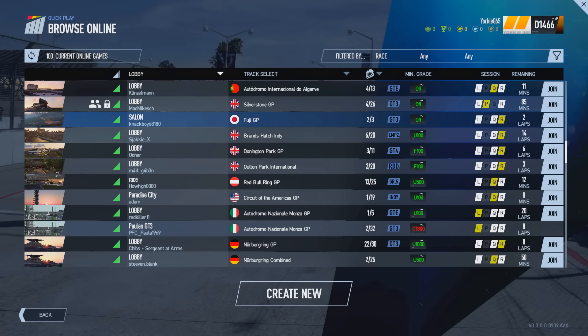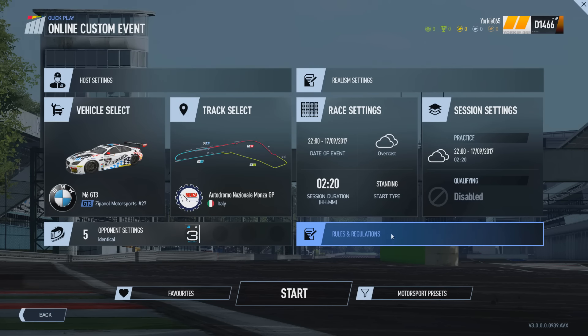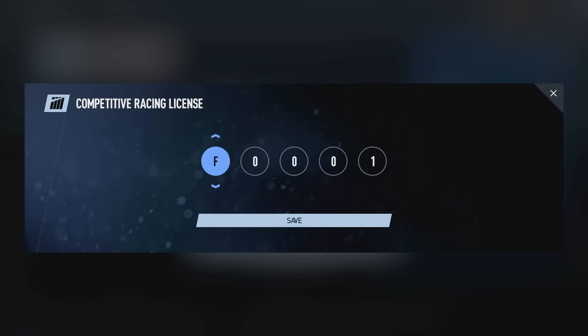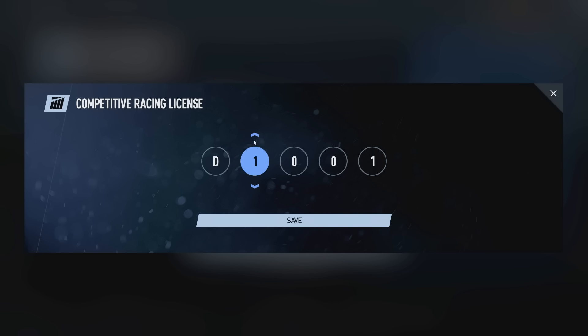To set these minimum requirements, the lobby host chooses them when creating a lobby via Create Online Custom Event or Create Online Event on Race Central. In the Rules and Regulations section there's a Competitive Racing License option: switching it Off makes the lobby unranked, and switching it On makes it a ranked lobby. Turning it on exposes the minimum competitive license required option, where you can set the minimum safety grade and strength rating players need to join. The highest you can set this is your own safety grade and strength rating - in my case D and 1466.